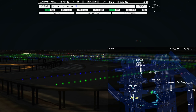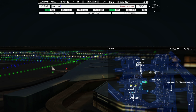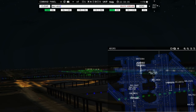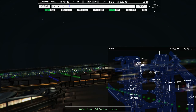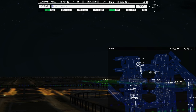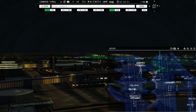Air Shuttle 5874, contact departure on 125.125. Envoy 3942, runway 18 left, cleared for takeoff. Well, as you can see there's a lot of craziness going on, but we'll get through it here — we will get through it.